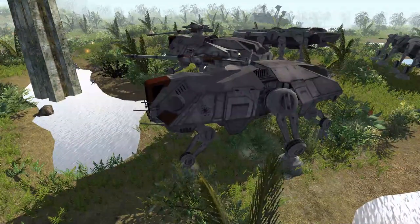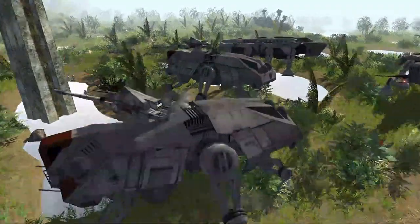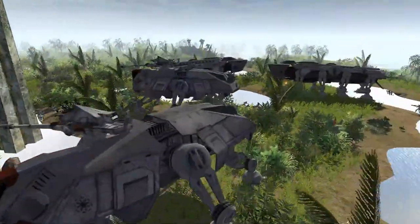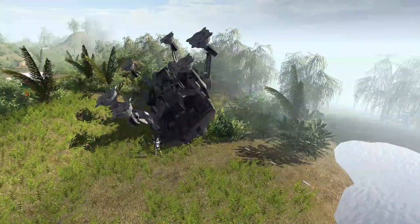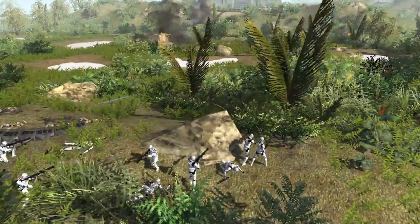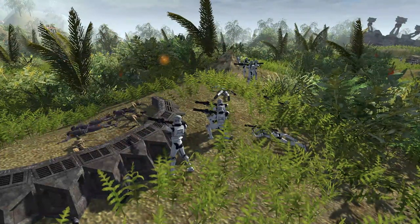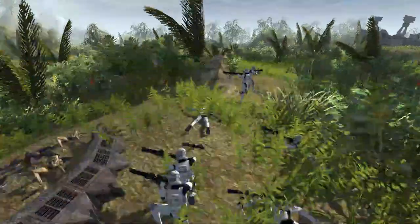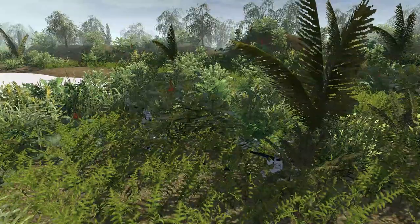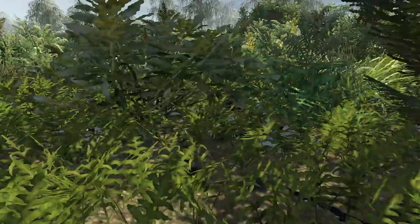It seems like all of the AT-TE tanks have actually lost their top gunners, which are pretty valuable since they control the most powerful gun on the whole thing. One is just straight up dead, and another turtled over and gave up. We also have the ground infantry who are leading some pretty good assaults here. They're taking some losses, but at least managing to make it through the forest. It's like Nam in here — when the trees start speaking binary, you know you're in some big trouble.